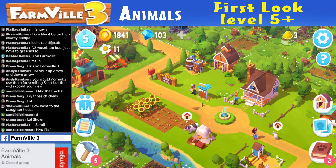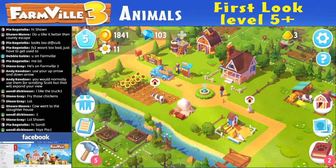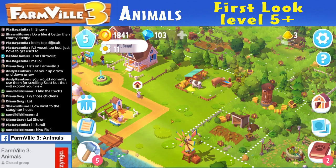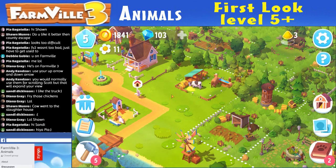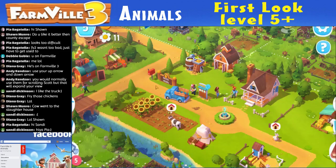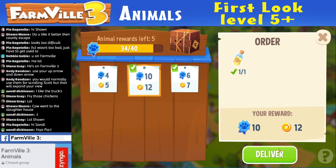That's one more animal. The only way to make animals besides having them make babies themselves — how did they make that baby last time? It's feeding — you guys remember? On the first round we played, how did I get them to make a baby animal? I have no idea. Maybe it's in the instructions. Oh, that's going to give me ten points! Let's deliver that.